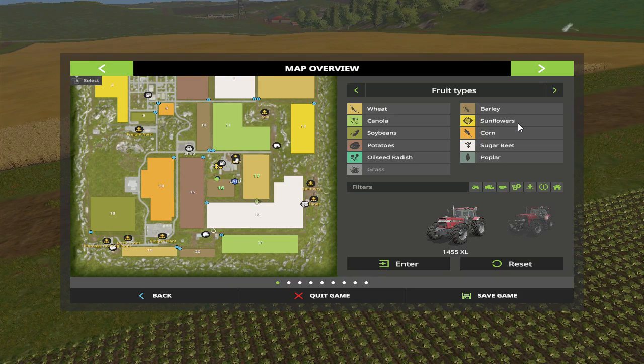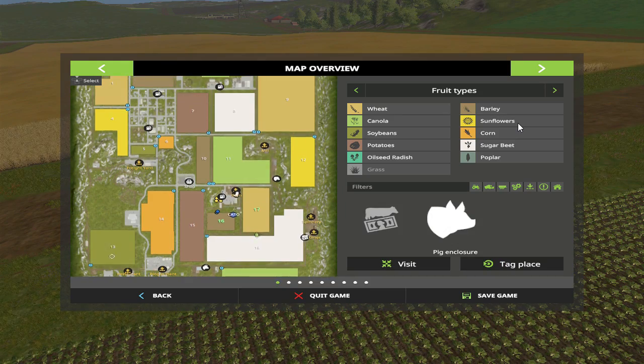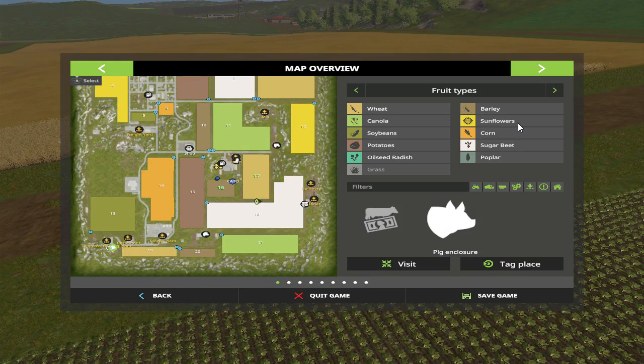Right here are our cows. And there are our pigs right here — pigs, cows, and there are our sheep in the same spot. Okay.